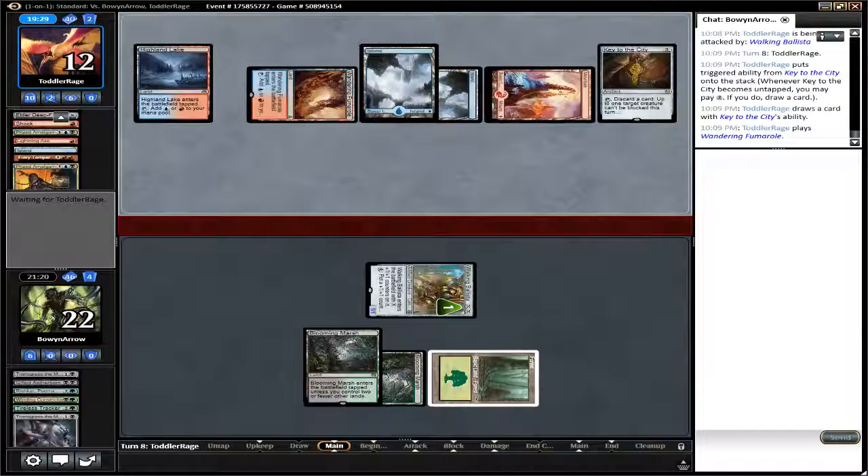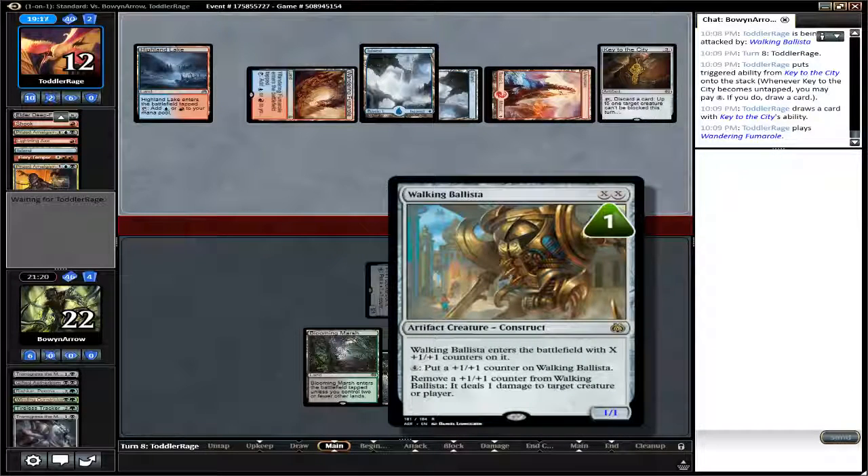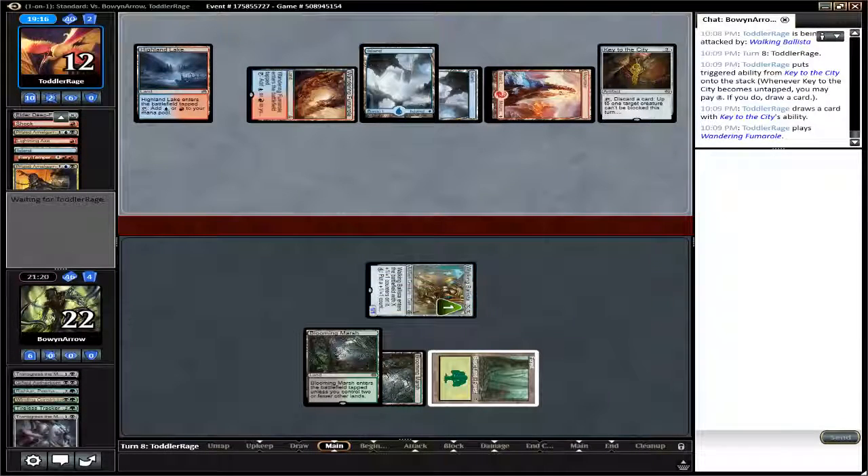He is very low on cards. His opponent has a card advantage, a life advantage, and a board advantage, even though it's a minimal one at this point. The only advantage he has right now is that his opponent is on three lands, which does limit what he can play. For example, if he has a Verdurous Gearhulk in his hand, it's stuck in his hand.